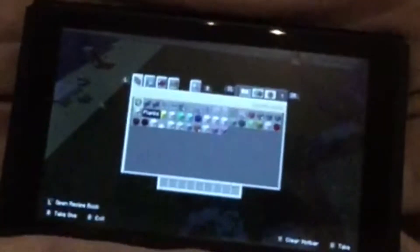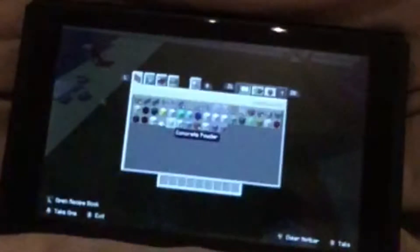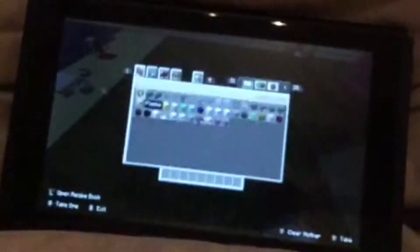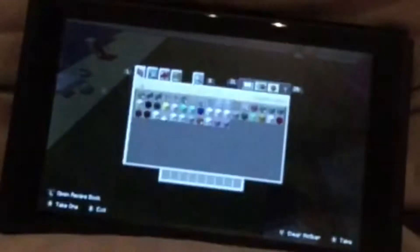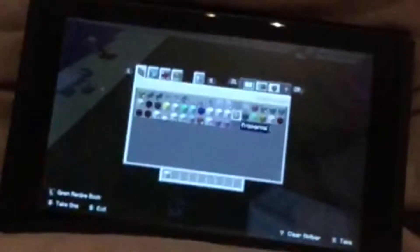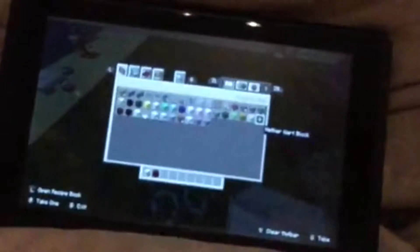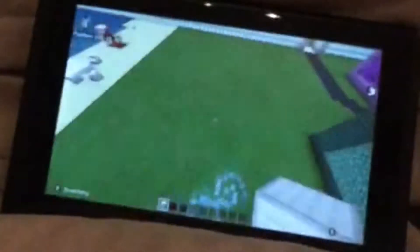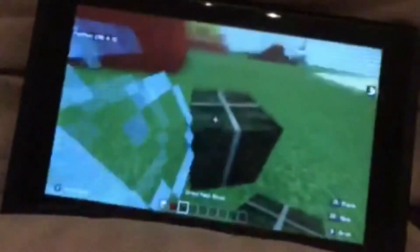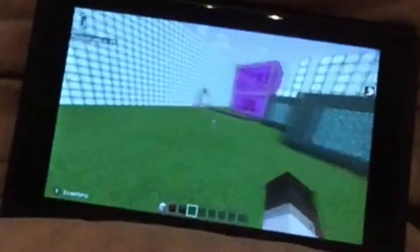First off, let's get the things we need to build this. Let's build it out of concrete — actually, let's go with iron blocks and nether wart blocks. And I'm going to need some presents, so dried kelp block looks a little bit like a present. I think it looks like a present, so let's use that. Alright, let's build a Santa's sleigh!